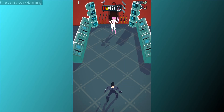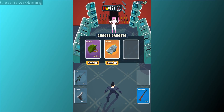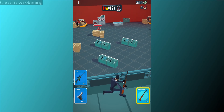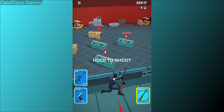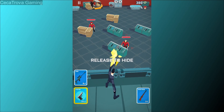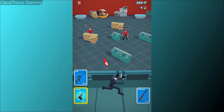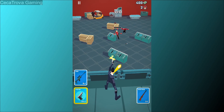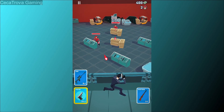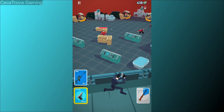Okay, this lady again and she's offering us some gadgets — I think we should choose a shotgun this time. Let's continue. There are two of them hiding, so let's turn back to the pistol. Let's test that shotgun now. Let's switch to the SSG gun again.